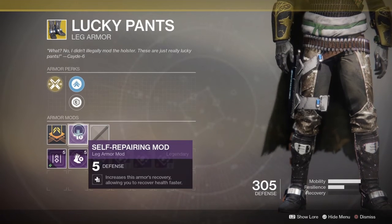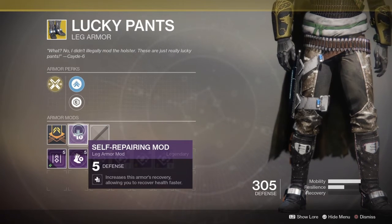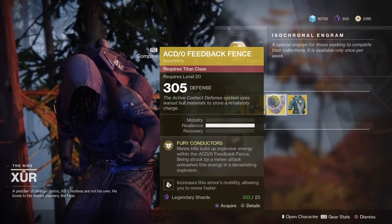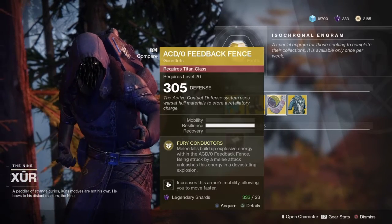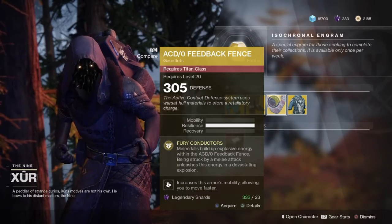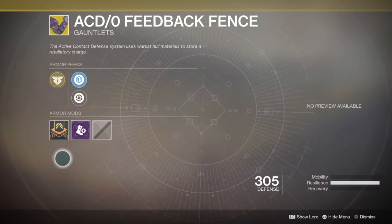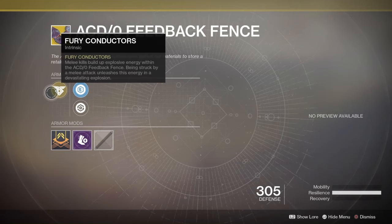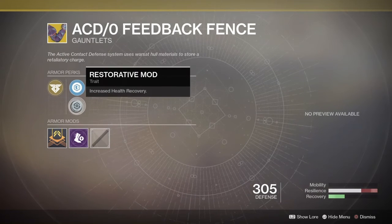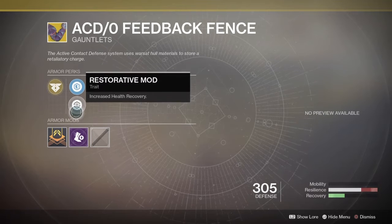The Lucky Pants come with self-repairing mod number five. For the Titan, the ACD/0 Feedback Fence — this is pretty sweet. I have it, I love it, you must get it for 23 shards. Look at that resilience — woof! Let's take a look. Good stuff.